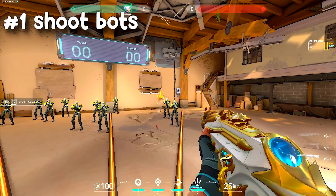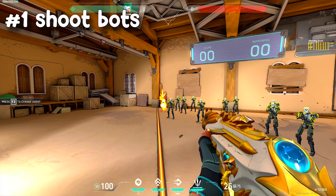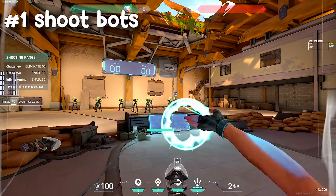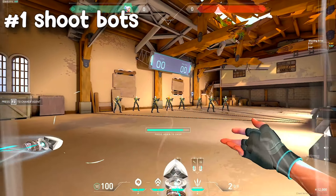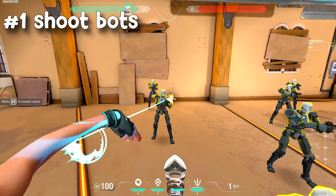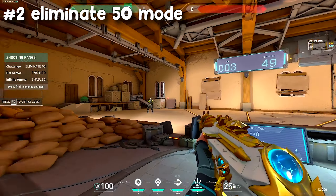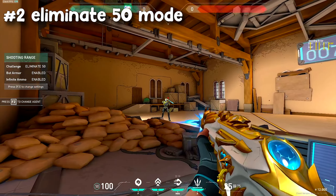The first thing you want to do is shoot bots in the range. This is just to get a quick feel for your mouse movements. I also like to use Jett knives and strafe left to right while killing bots, which warms up my tracking. I do this at short and long ranges to practice different micro adjustments, until I feel comfortable, then I play the eliminate 50 game mode and practice counter strafing, which helps you get used to the timings of each shot.